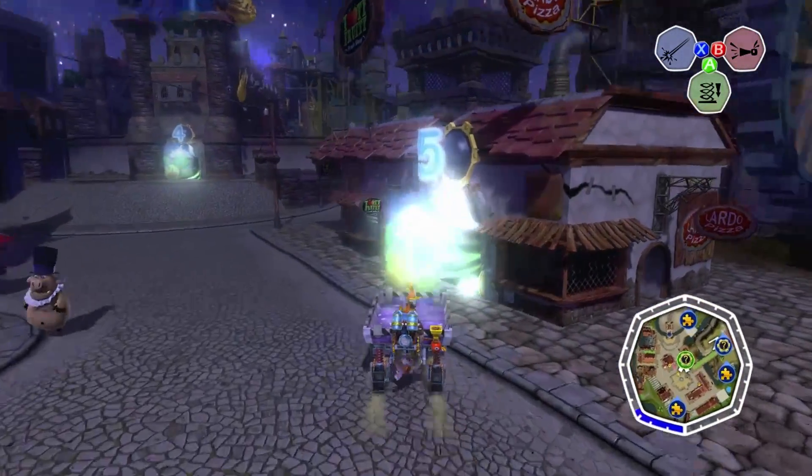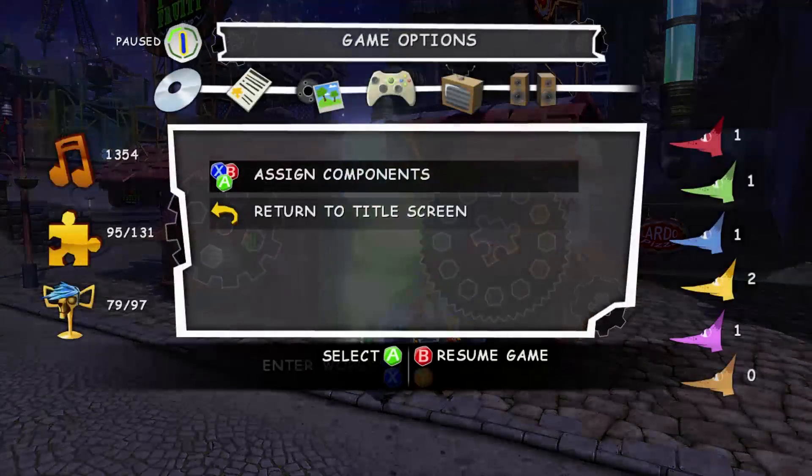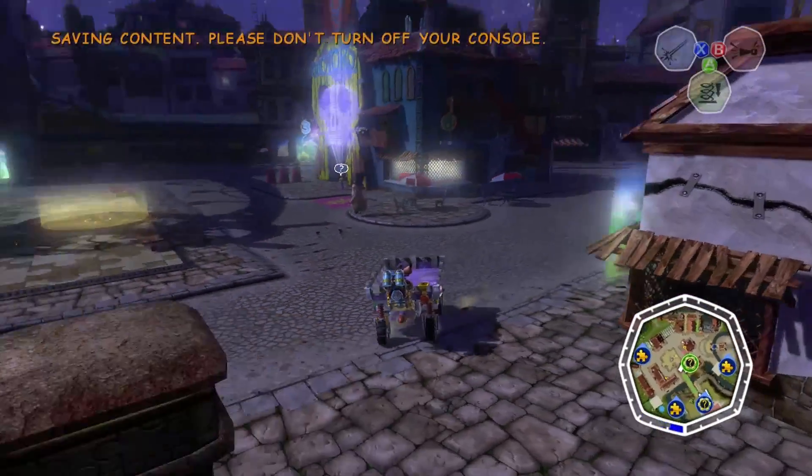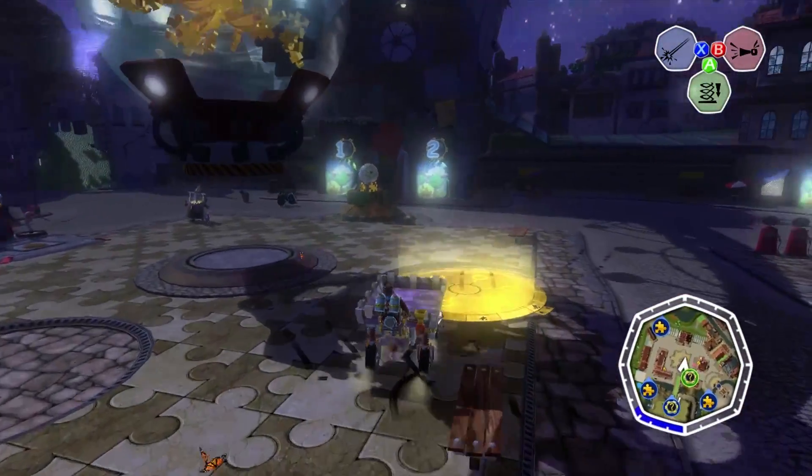We unlocked this one at like 31 Jiggies. We've got 95 right now, and in fact we've actually got 108 — I just have to go bank the rest of those. So before we go inside, let's go and actually do that. Let's go bank all of our Jiggies.